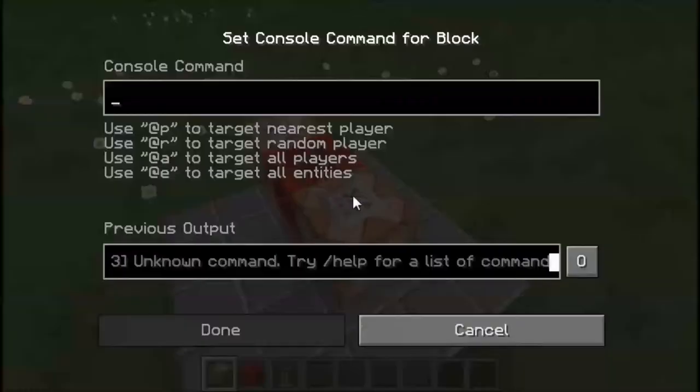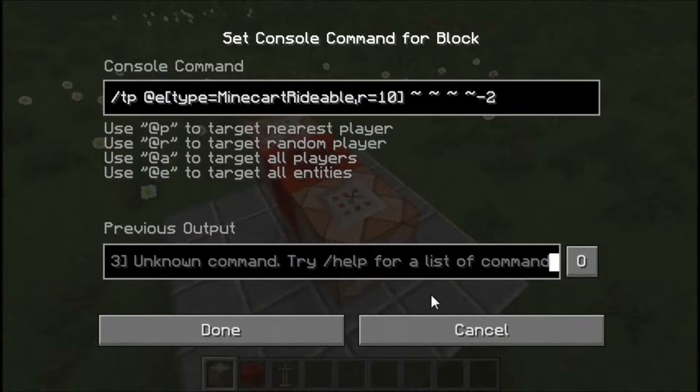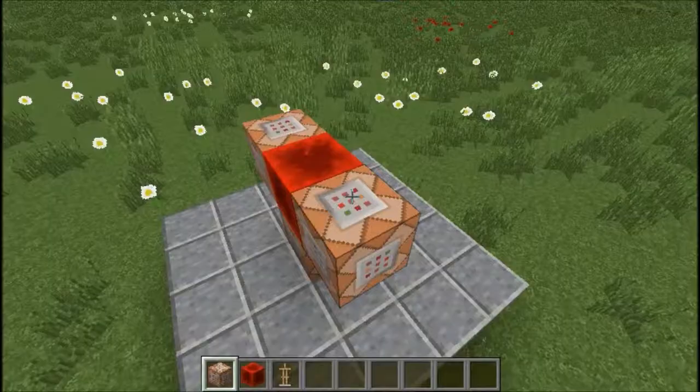Now all I want to do is type: /tp @e type=MinecartRideable — exactly as it is in this command block right now. Then after that, put a comma and radius=10, because we don't want this happening to every single minecart in the world. We're specifying it to minecarts within a 10-block radius, and then we're going to tp these minecarts to tilde tilde tilde, tilde tilde minus two, tilde.